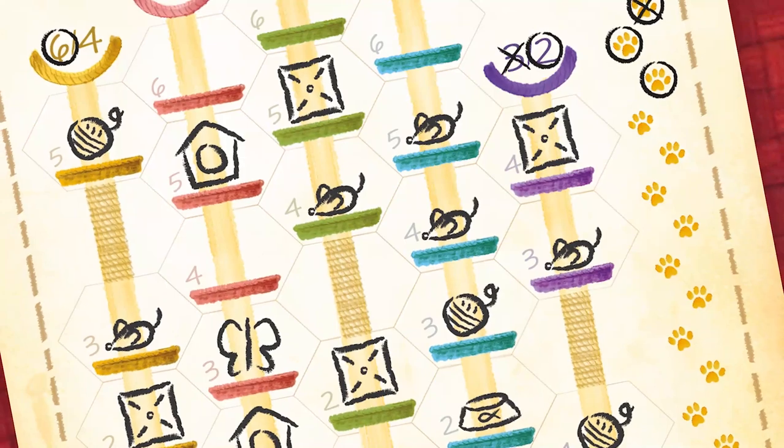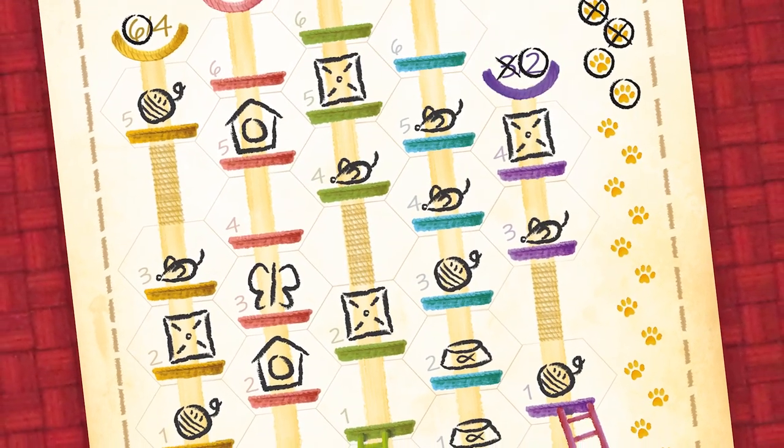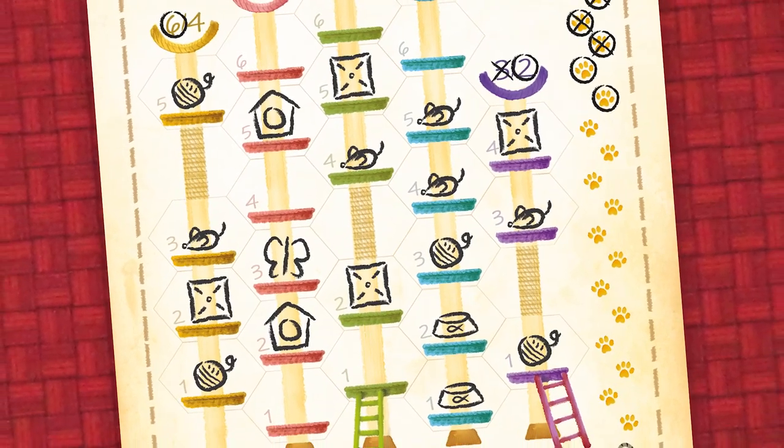Hi, my name is Paul Grogan and welcome to the Gaming Rules How to Play video for Cat Cafe, published by Alley Cat Games. Cat Cafe is a game for two to four players in which you are trying to make the most of your visit to a cafe filled with cats. You'll need to decorate your corner with toys, scattering some food and making some comfortable resting places to attract the most cats.